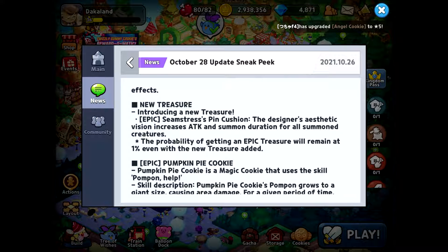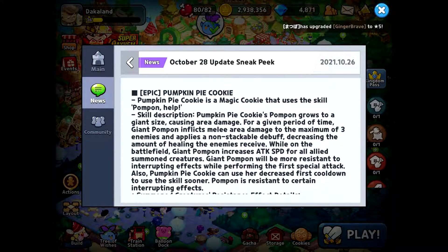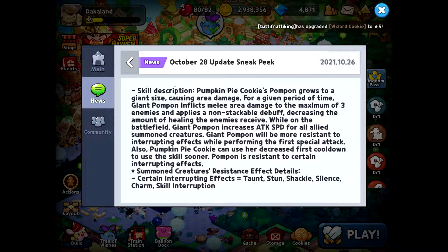Our new cookie is Pumpkin Pie Cookie — an epic magic cookie. Her skill involves Pom-Pon, who grows to a giant size causing area damage. So Pom-Pon is basically going to slam on the enemies for a given period of time.